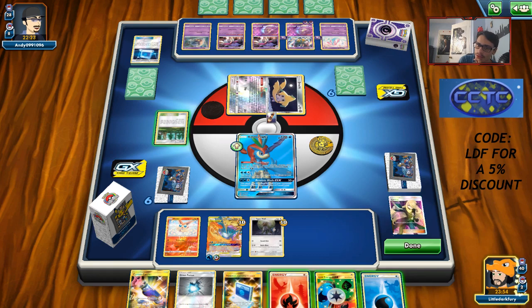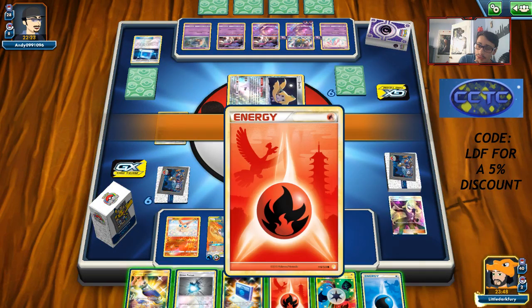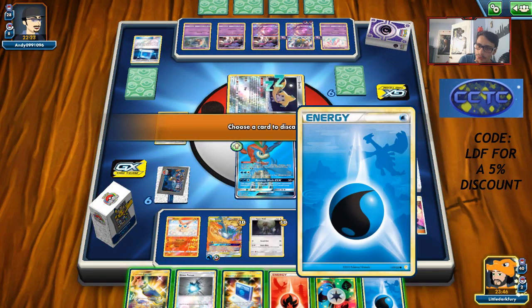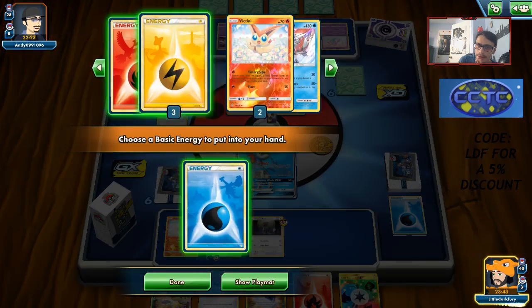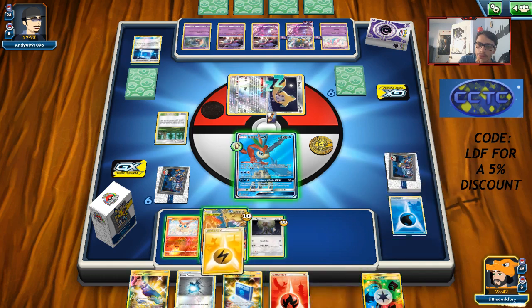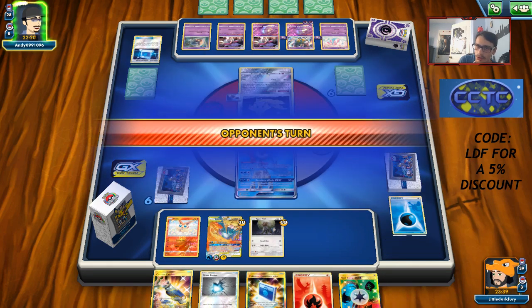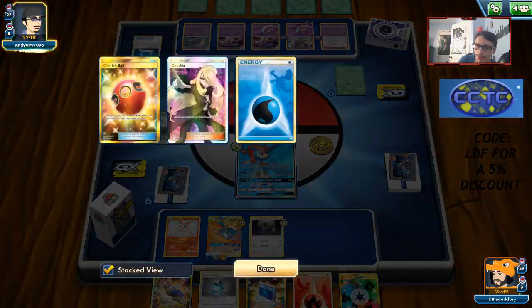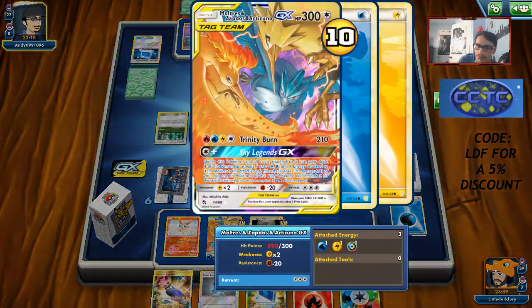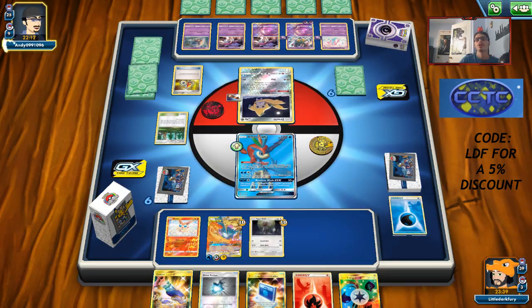Hoping opponent doesn't get the first hit on my Articuno tag team — there's a Spell Tag on the Mew but that's fine. If I knock out all the Malamars and then knock out Giratina next turn there's nothing they can do. I'm fine playing slow until we get a good setup. Our hand right now is not very hot. We should probably Viridian to get energy out of the deck and thin it down. We need the Light Energy for the bird trio.